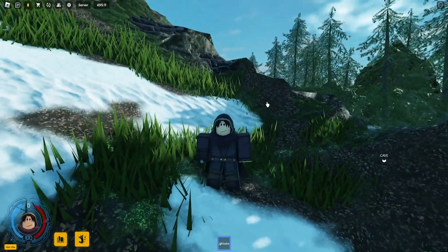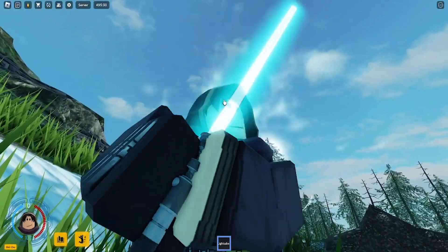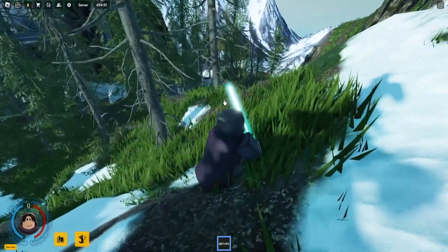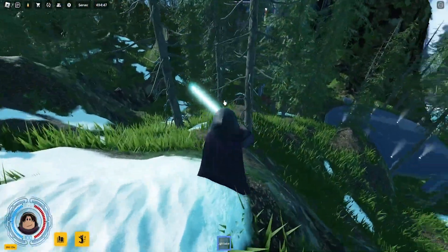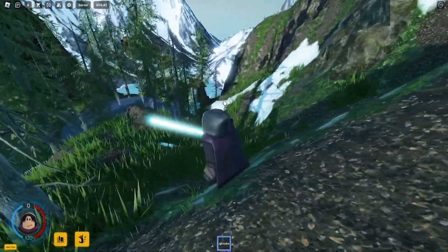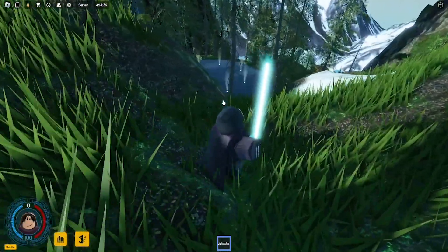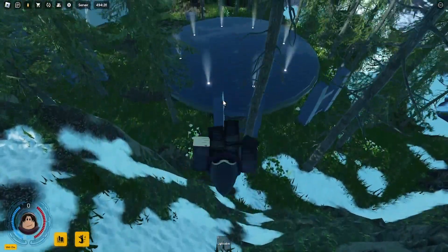So, if you guys press 1 and then press Q, you can activate your Lightsaber. Now, as you guys can see, I don't know whose Lightsaber I have — I think this is Obi-Wan's. It was red before, so I changed it to blue. I'm going to show you guys some different saber colors in this game. You can also change your modes, like your fighting tactics. Let me come down here so I can show you guys, because it's really cool.